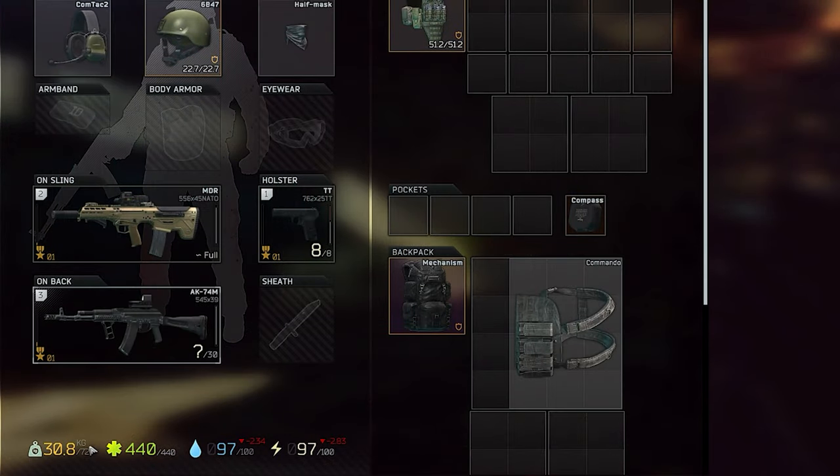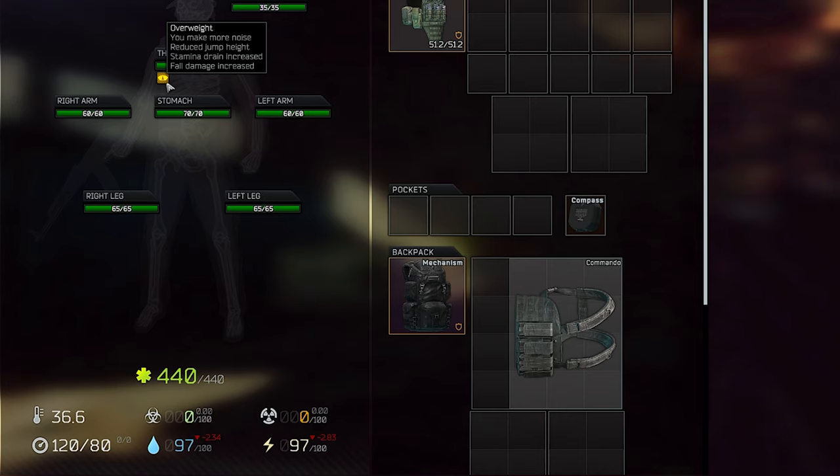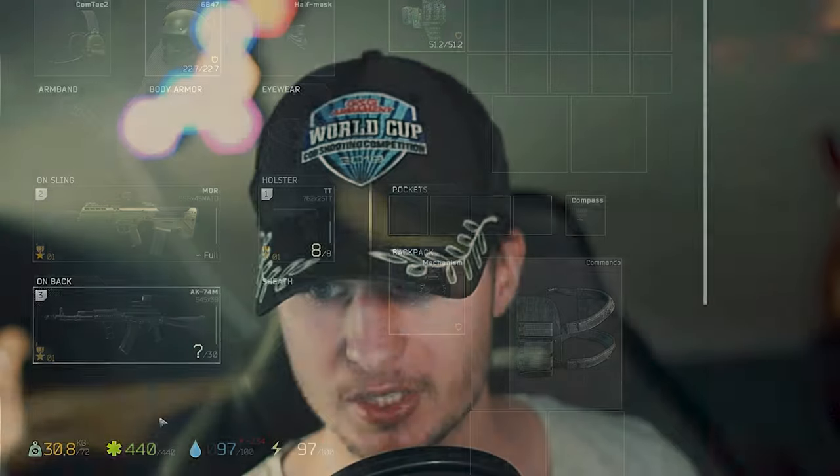The next tip has a pretty big impact early in the wipe. You will get the overweight status if you have around 31 to 33 kilograms total weight, and this threshold increases as your strength level improves — but right now it starts really early. Sometimes if you have a weapon or a second weapon on your back you can already be overweight, so really keep in mind what loot and gear you pick.